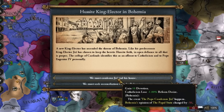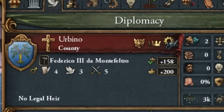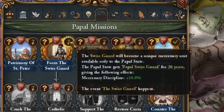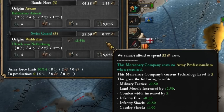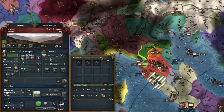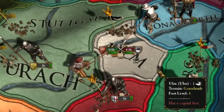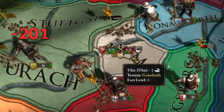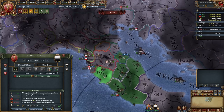We want to delay the Reformation, and we are improving relations with our vassals — we just want to integrate them as soon as possible. We're also doing a mission for the Swiss Guard. The worst thing is getting to Ulm now — they didn't even have an army here, but suddenly it appeared. And Siena falls into our hands.